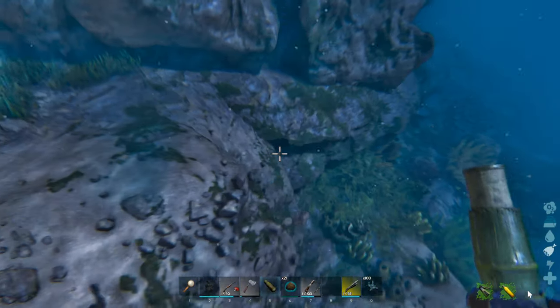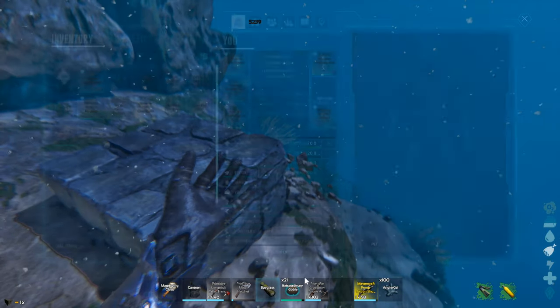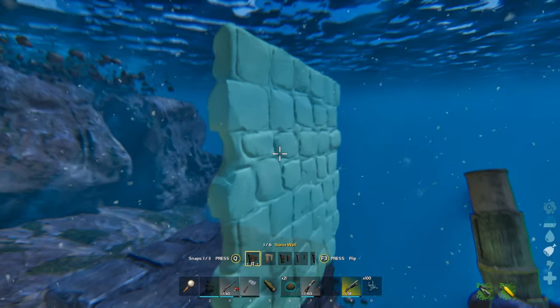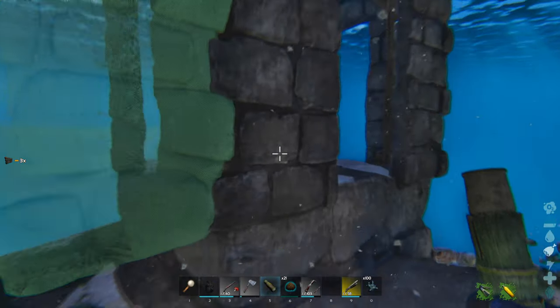For the trap, put the stone foundation down, then open up your walls and change them to a doorway. This allows you to shoot in and maybe put doors on it to stop them attacking you and try to gain entry from one side. Put three walls down and then put the ceiling on top.